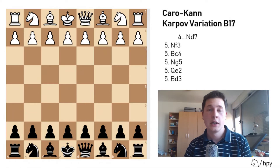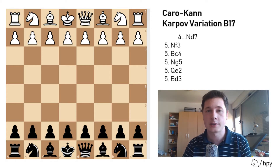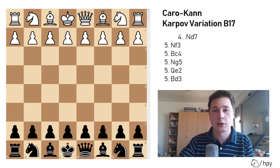Hello everyone, Stjepan here. I'll continue the series on the Caro-Kann defense with a slightly underrated variation called the Karpov variation, which isn't that popular at all levels, but it offers Black great fighting chances and can be a great surprise weapon because not many players with White will expect the Karpov variation of the Caro-Kann.